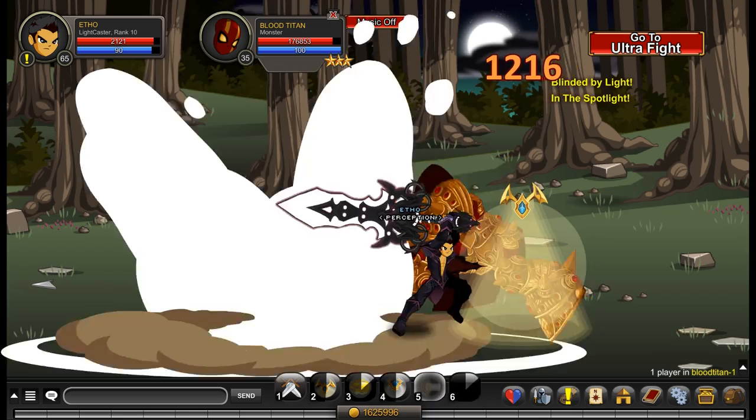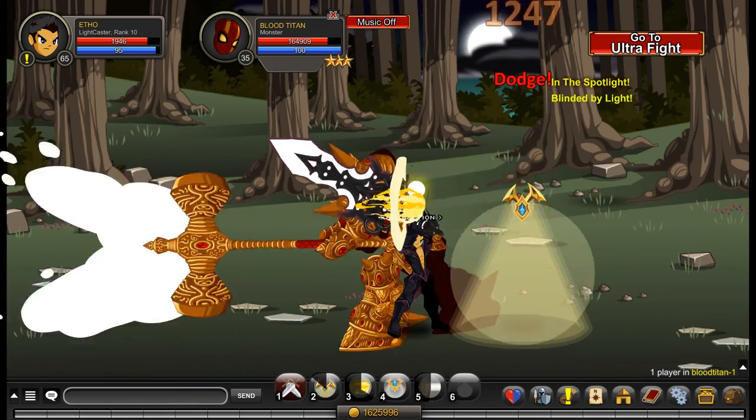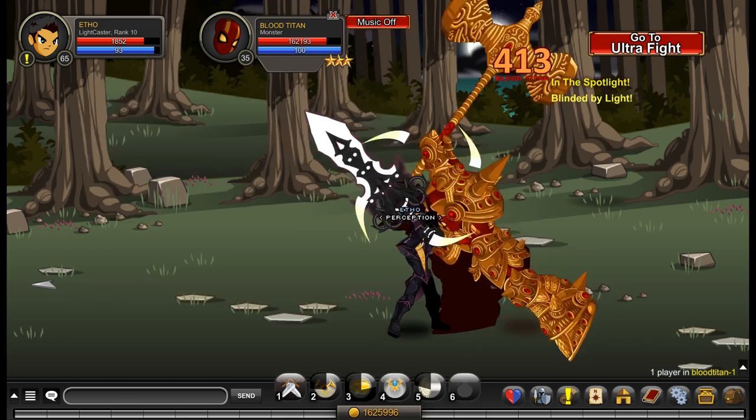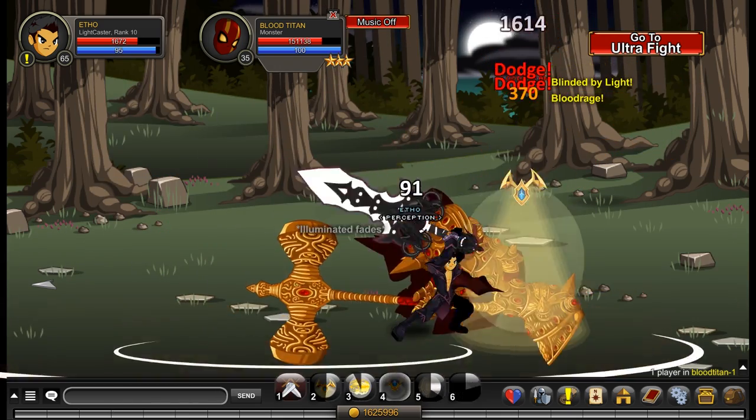Pretty much the same principle with the second ability — it decreases your opponent's chance to hit by 5% every time you use it, and that stacks to five and lasts 12 seconds. So just keep stacking your first and second ability over and over again and you'll be fine.